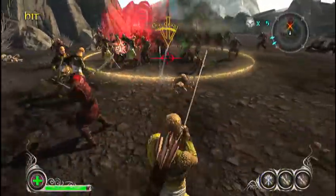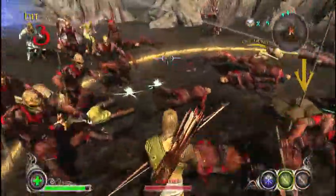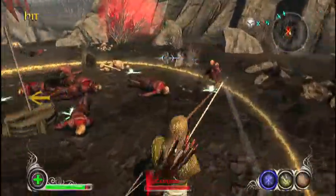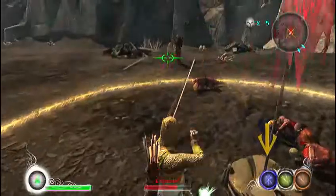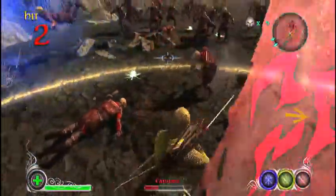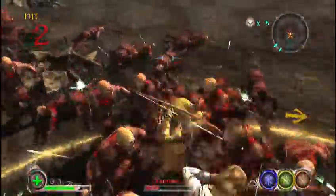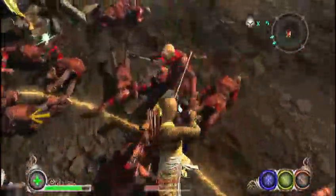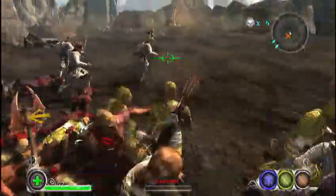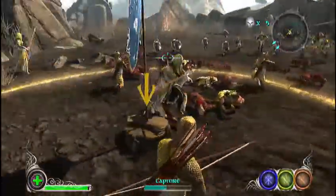I love this part of the tutorial because you just get to beat the crap out of endless orcs. My aiming is not too great. This part's a little harder to keep them out of the ring because there's so many. Once you thin their numbers and they spawn back over at their campsite, it's a lot easier to capture it. Plus, the more people there are in the ring at once, the faster it will capture.